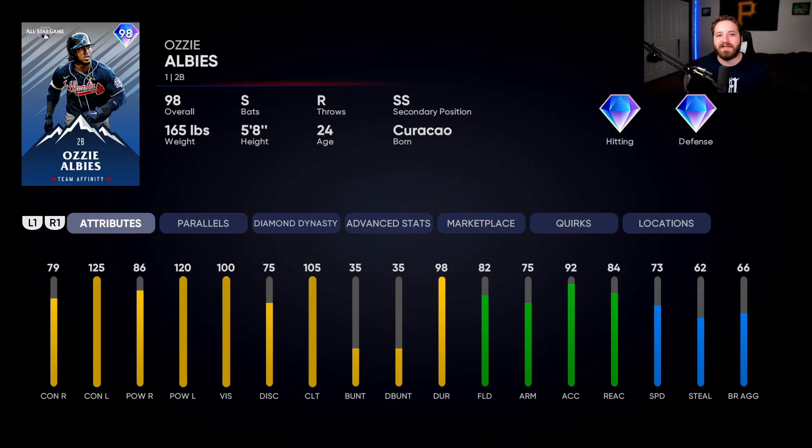Next we have Ozzy Albies, who will be playing second base for us. He is absolutely killing lefties this year — he's got 125 contact versus lefties, pretty good stats, and his attributes against righties aren't too bad either. Speed's pretty good as well. We're gonna go ahead and plug him at second base.